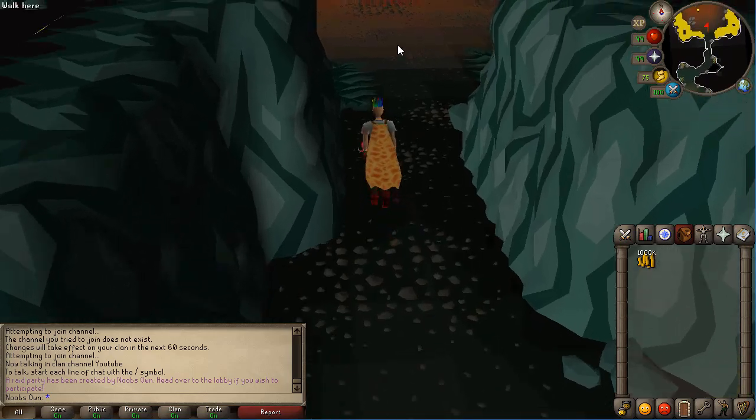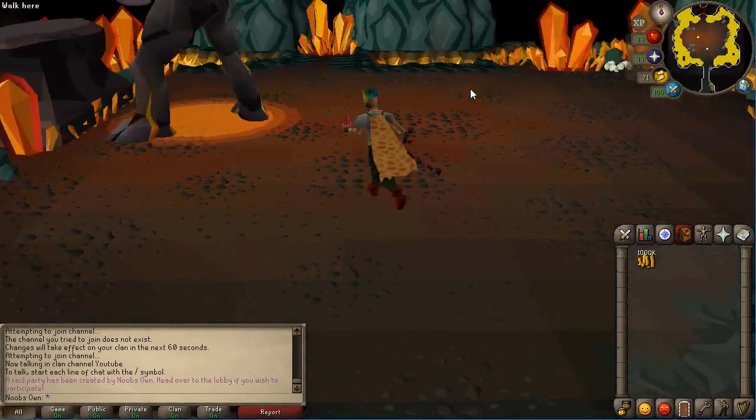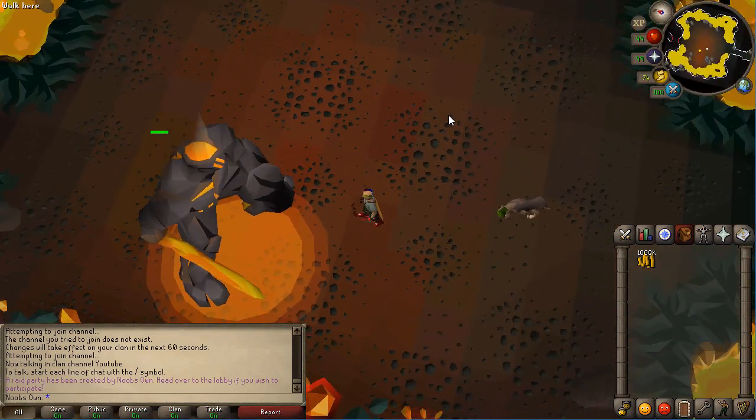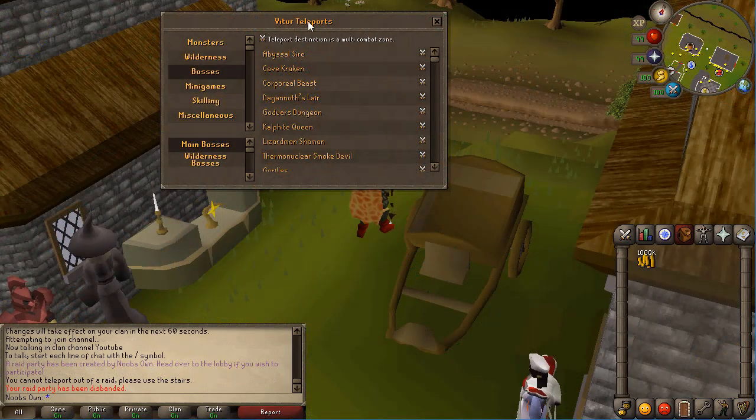The Chambers of Xeric looks really nice — same as in Old School RS. The first room we get is Tekton. Tekton is pretty cool in my opinion, but he will definitely demolish me if I stay here, so I'll probably die in the next couple of seconds and come back with the next clip.